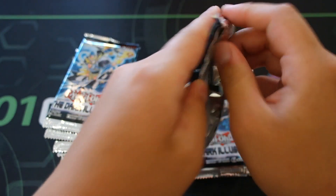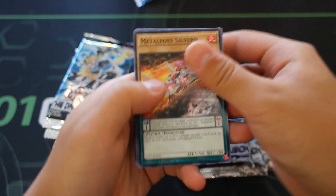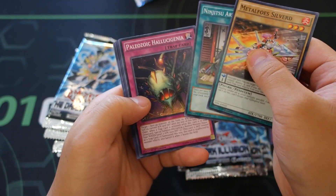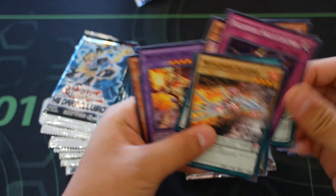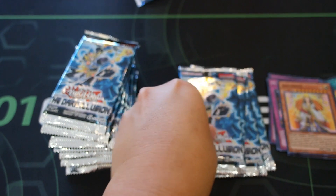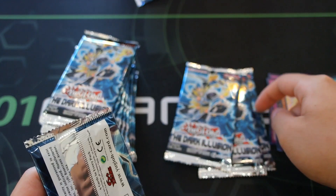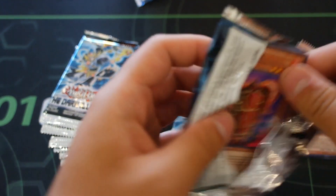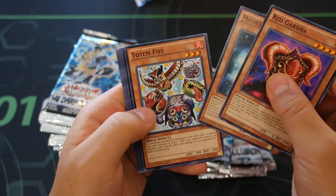So the fifth pack was ultra rare, and the seventh pack is a super rare - Acrobatic Magician, pretty dope! Let's go to the eighth. We have 12 packs per side - this is the ninth pack. Red, Gardener, Magician's Robe in the ninth pack.